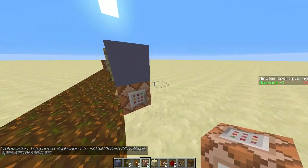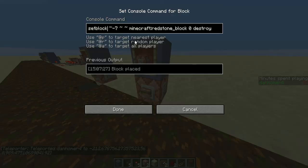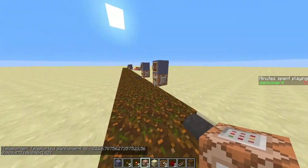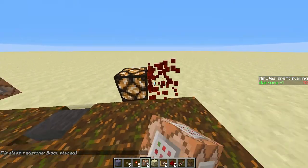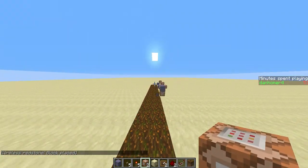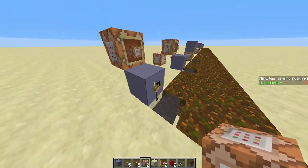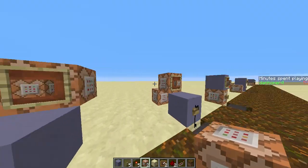I have an idea for wireless redstone using the setblock command, which places a redstone block right here when I press this button. One of the problems with this is that the arrow will always spawn facing south, so this device must be made facing south.